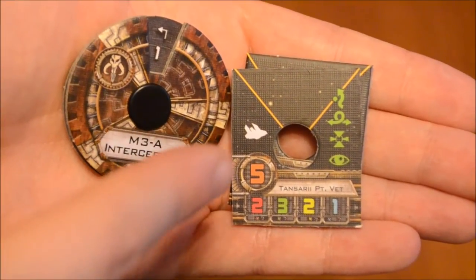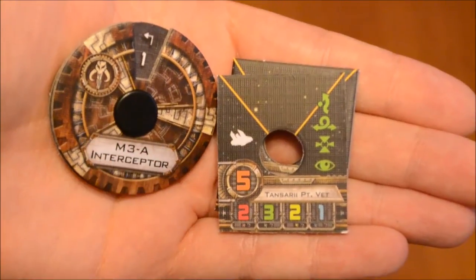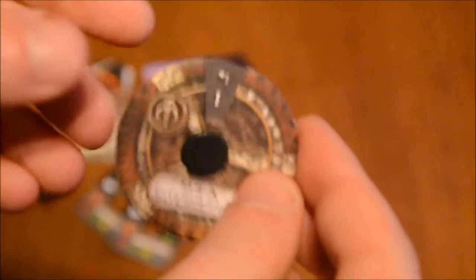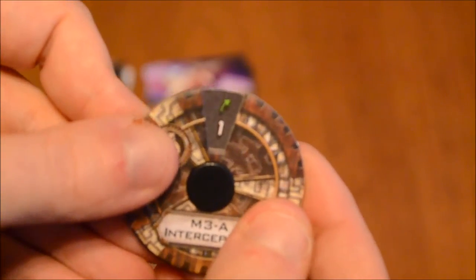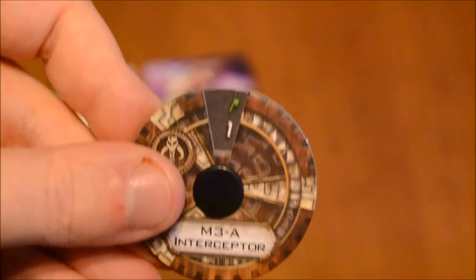Here's a quick look at the bases — at least the covers for the bases — and the maneuver dial. You'll notice that the firing arcs are yellow instead of the green or red, as is standard with the Imperial and Rebels respectively. As far as what they can do on the maneuver dial, you've got one hard turns — those are white maneuvers — and one slight turns. No straight at one from the looks of it, but those are green maneuvers there.